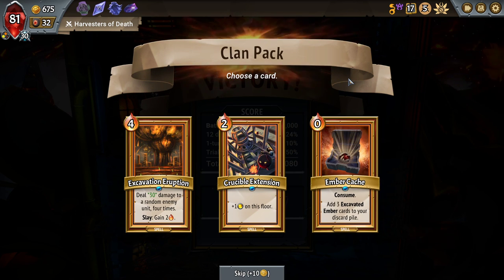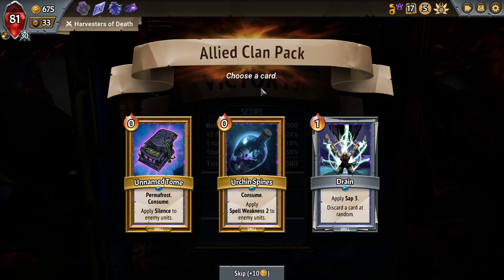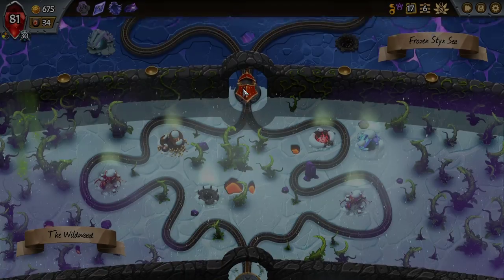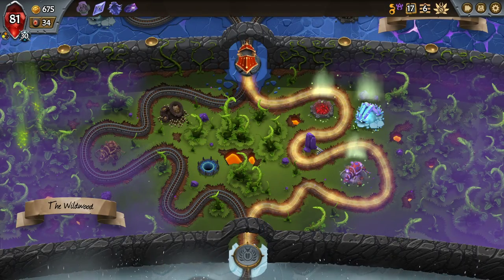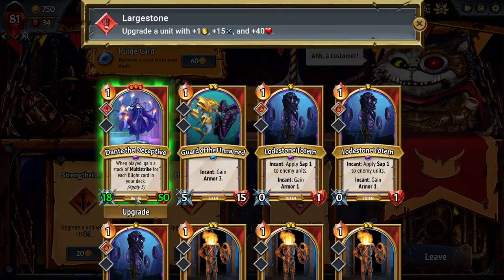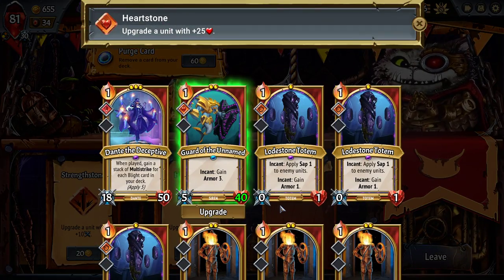Ember Cash is so good here — so many Encant triggers and gives you so much energy. Permafrost — apply silence to enemy units, consume, so I can just hold it for the right wave. The minion upgrades: do we care about any of them as much right now? We do care about going for the unstable vortex for the double removal. Large stone on Dante is a huge, monumental upgrade. Guardian Unnamed very quickly gets too big to actually handle.